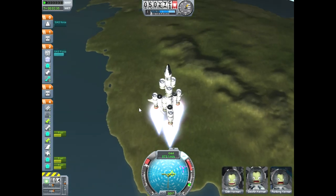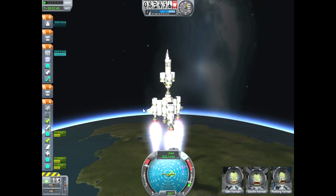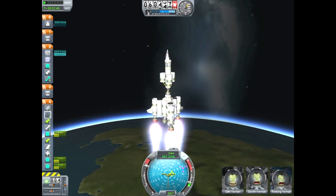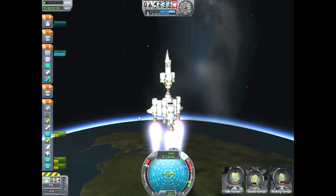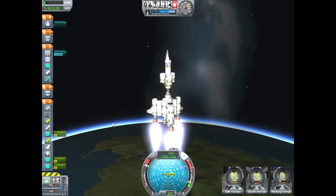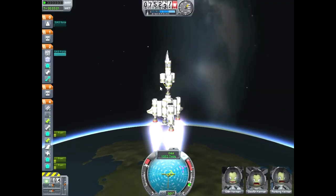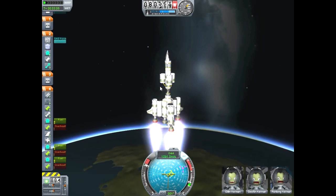So we're going to wait until we are at about 100,000 meters above the Kerbin surface. And then we are going to try to adjust ourselves accordingly — we're going to try to put ourselves basically along the horizon of Kerbin, and then we're going to accelerate until we see, using the map, that this blue line basically forms a ring around the planet, which will allow us to maintain a stable orbit — hopefully one that doesn't decay and eventually crash into a building somewhere.